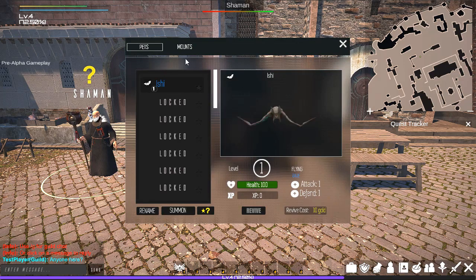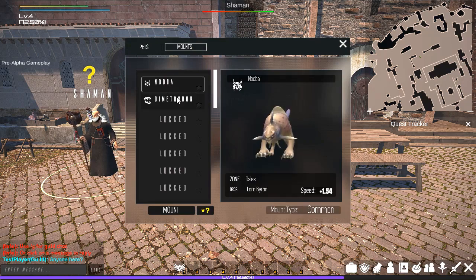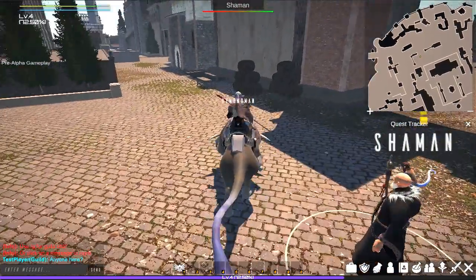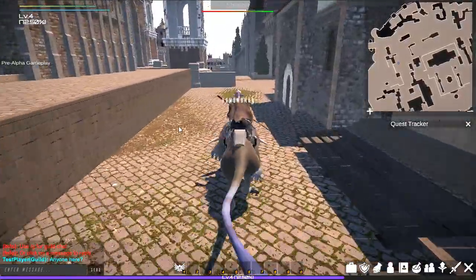Mounts allow the player to move more quickly across the map, reducing time spent traveling and the chance of being attacked by waiting enemies. Pets can be purchased, summoned, and trained. They will fight alongside their owner.